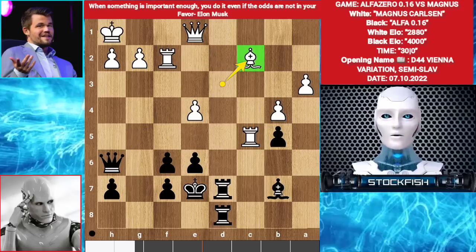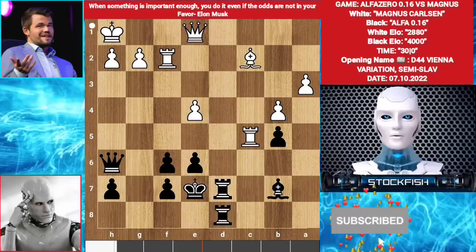I want you guys to pause the video again and find the best move for Alpha. Okay, if you find Bishop takes e4 — congratulations, you are correct.